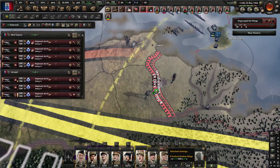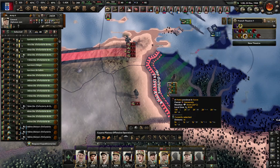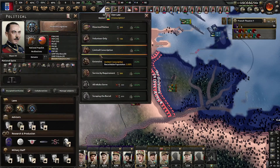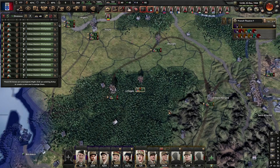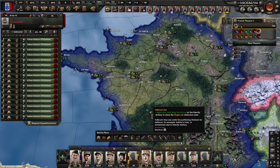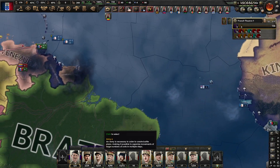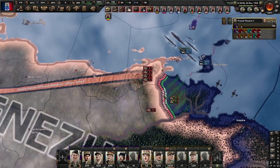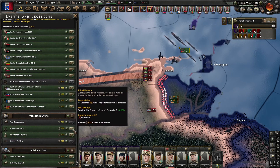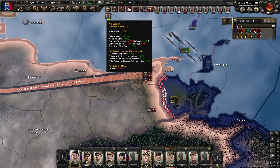These guys don't have orders. Let's recuperate a little bit. Go to extensive — we don't have enough speed. Fall back line like this. Let's see how this will go. I just need more manpower, I realized. Let's improve a little bit the war support.